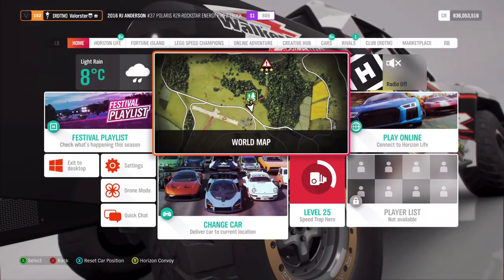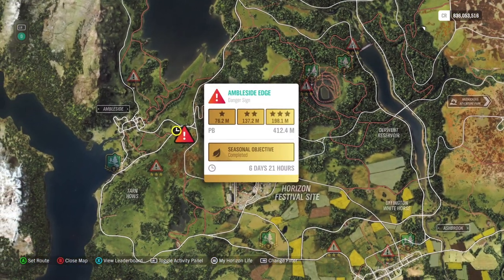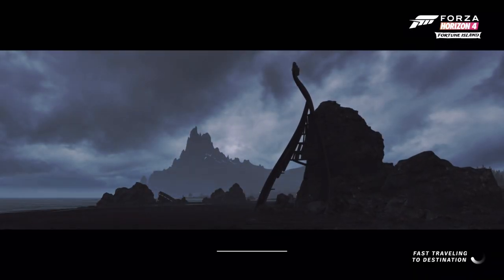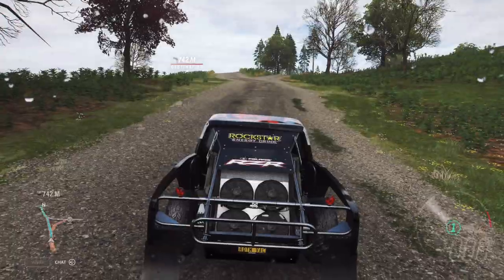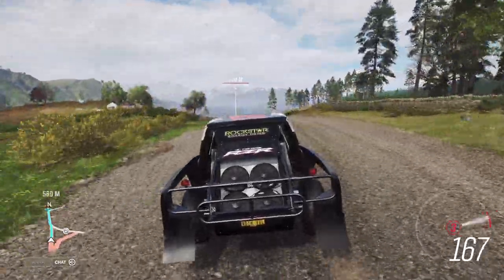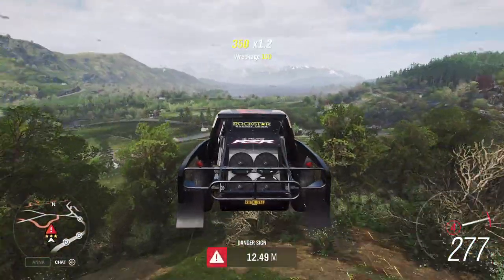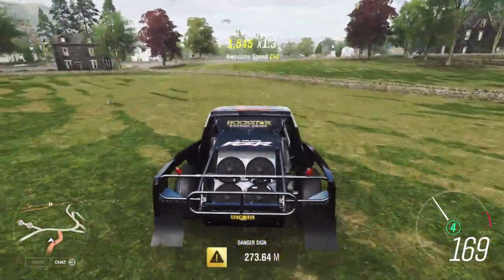For the next one, we go to the Festival for the seasonal stunt. Basically just go there and do it five times — you can start from here or from the road, it doesn't really matter since it's combined. We head to that danger sign. You can get three stars by going about 270 meters with the car, and that's enough for three stars on the Forzathon.